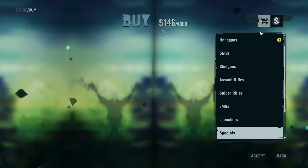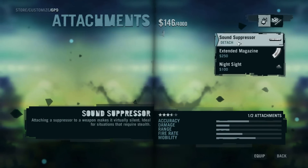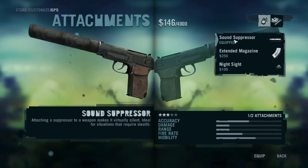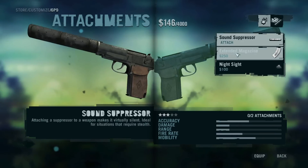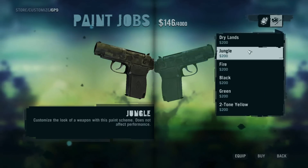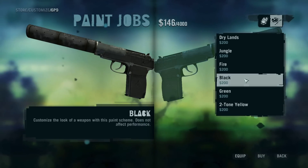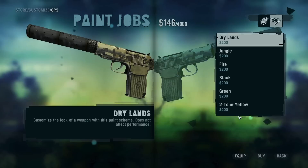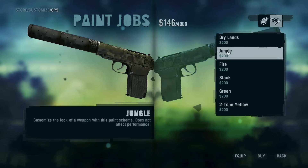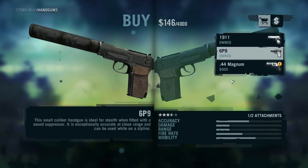I have one of those with a suppressor on it. I like black but I gotta leave it at the moment. Seriously? Why would you have two-tone yellow? I'd rather have jungle. Fire - yeah, that's just ridiculous.